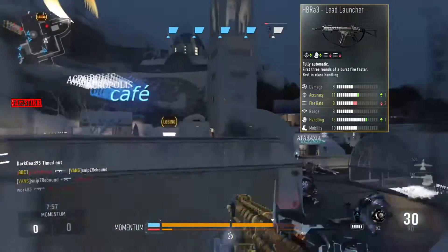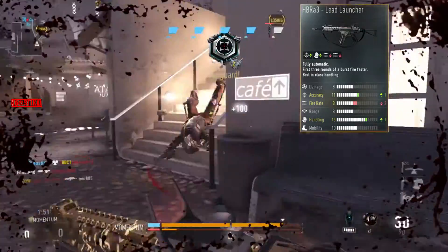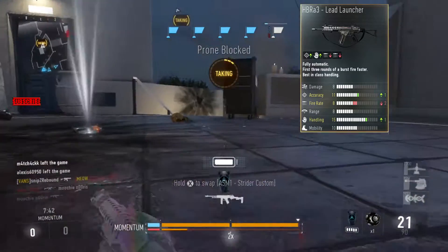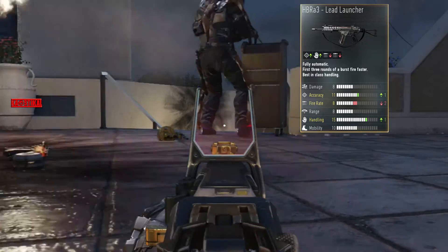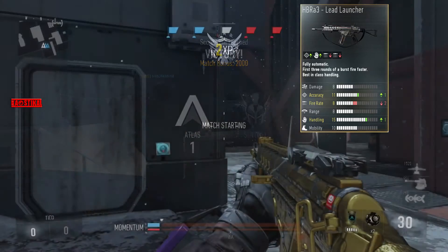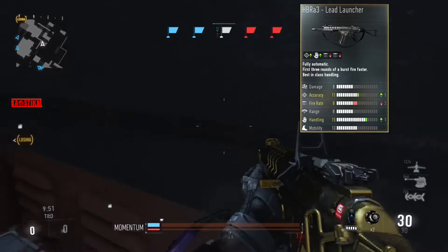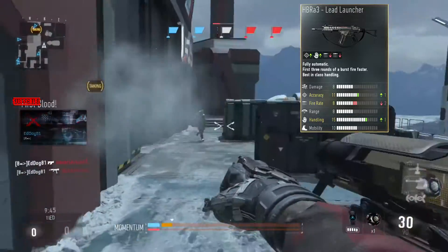Next up, let's talk about the HBR A3 Lead Launcher. The accuracy goes up by one, the fire rate goes down by two, and the handling also goes up by one. The accuracy increase is nice, but you won't notice much difference with just plus one. The fire rate going down by two really sucks. The variant I'm using in this video is the Barefist — it does take quite a few hits depending on your attachments, but the Lead Launcher seems interesting.